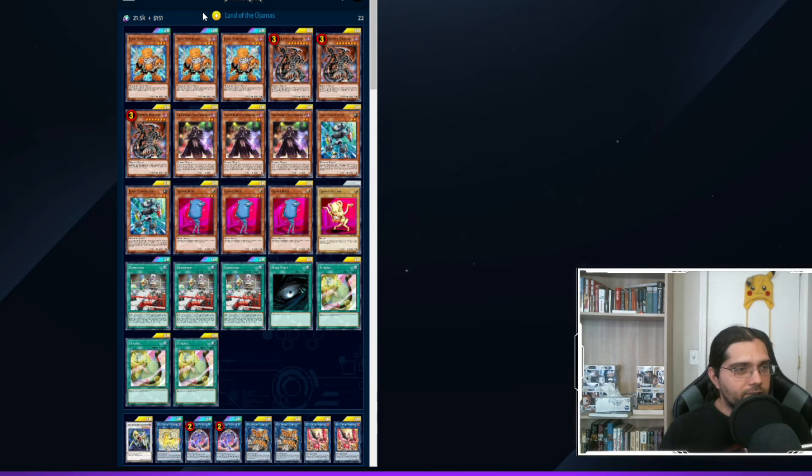Going through the deck list card by card: three Junk Synchron, three Dark Armed Dragon, three Nightmare Corrupter Ibelian, two Junk Converter, three Ojama Blue, one Ojama Yellow — needed as a second Ojama monster to search with Ojama Blue or Ojama Match when you need a card with a different name, such as if your field spell gets destroyed. Ojama Blue can also search Ojama Match from deck to hand, which is why Ojama Yellow is included. Three Ojama Match, one Dark Hole to clean out pesky monsters or clear boards against World Legacy Secrets, three Tuning, and the extra deck: one Ally of Justice Catastor, one Nightmare Unicorn, two Nightmare Mermaid, two Nightmare Cerberus, and two Nightmare Phoenix.